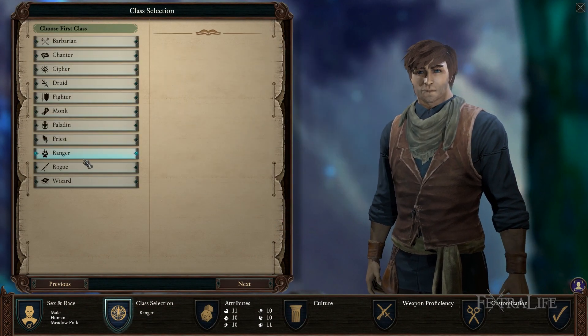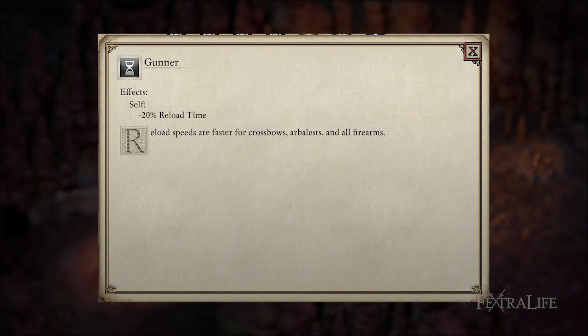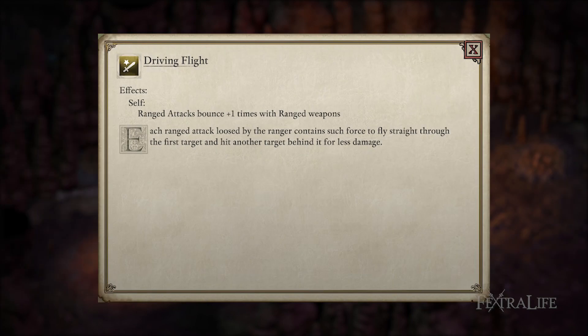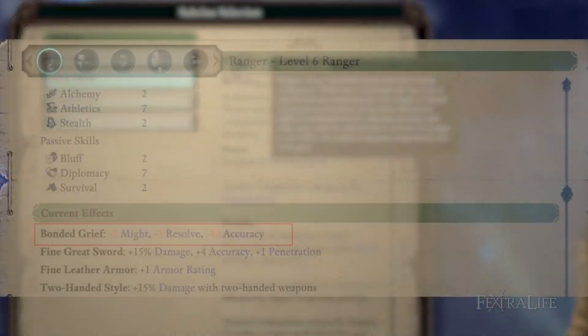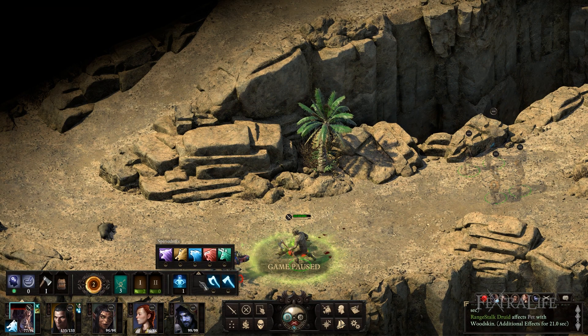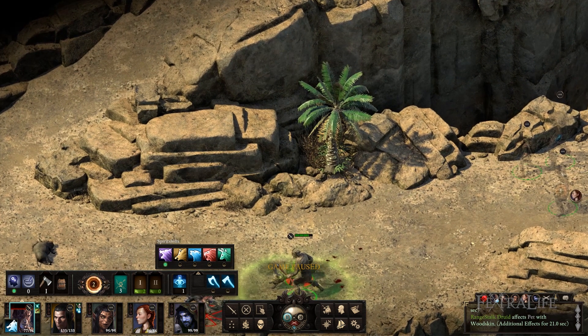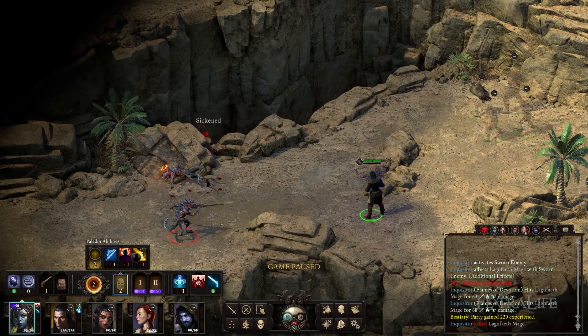Rangers in Pillars of Eternity 2 Deadfire prefer to strike from a distance while their animal companion gets up close and personal. They have many passives that increase the effectiveness of ranged weapons and many that buff their animal companion. Rangers are bonded with their animal companion and will take a penalty if it falls in battle. Because you can spend many points buffing it, you can multi-class rangers very effectively, even with melee characters. Choose this class if you like playing from range or if you just like to have a furry friend around.